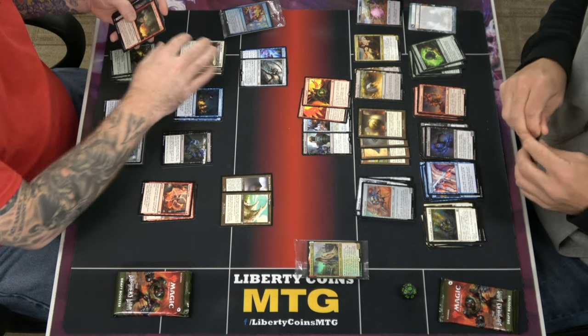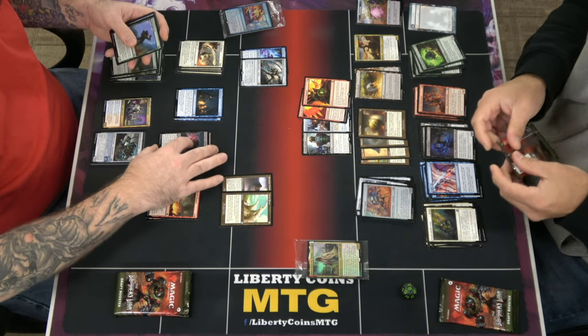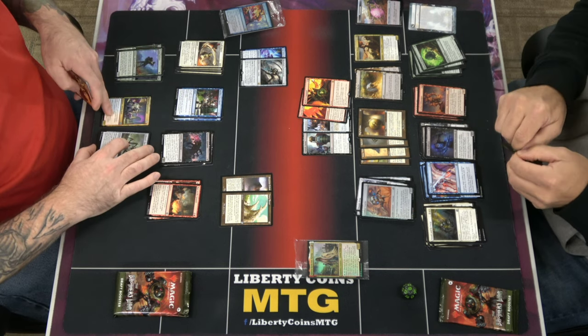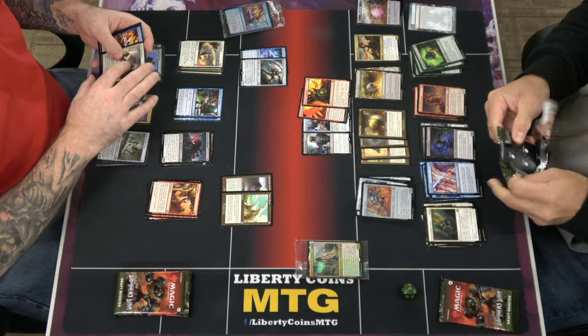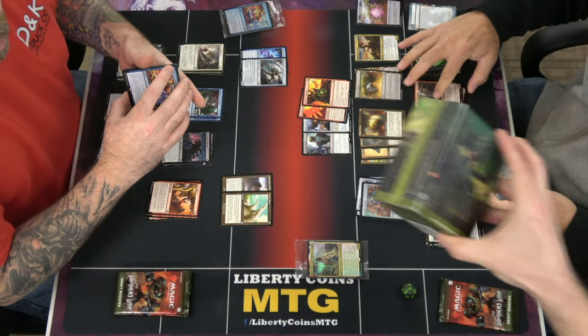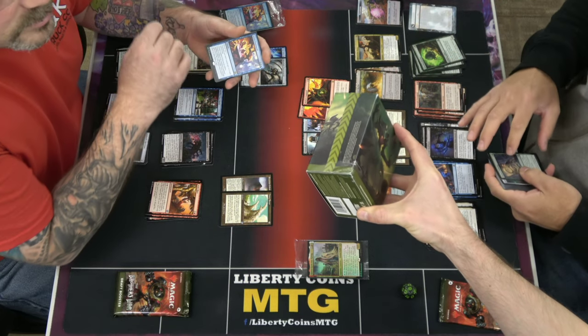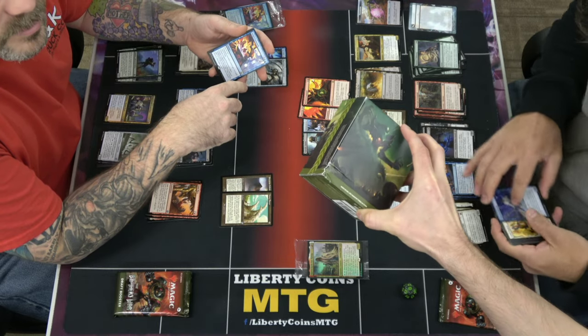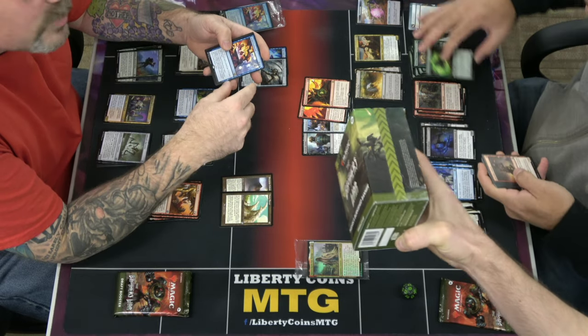So I was opening all the pre-release kits, and you know how people always complain when their booster boxes are dented a little bit? Let me tell you — WotC does not pad these when they ship them to distributors, and distributors also do not pad them. They put four cases in a box that weighs 72 pounds and ship it to you. Look at this kit — I can guarantee all the cards are fine, but people would complain about that, so I'm gonna have to sell that at a discount.